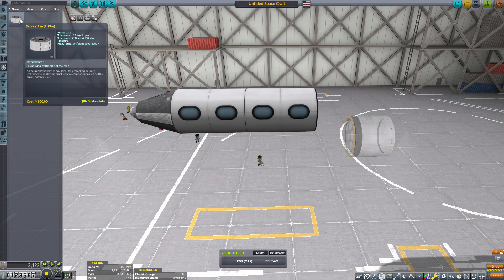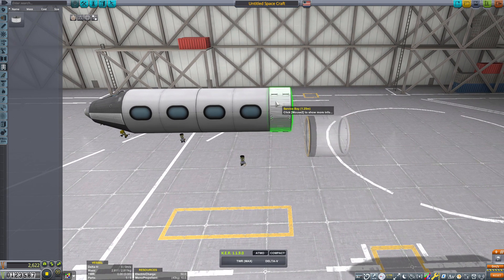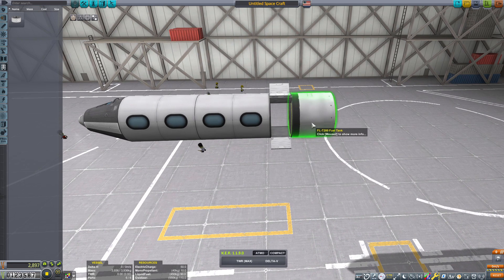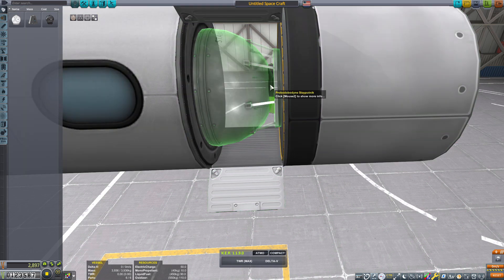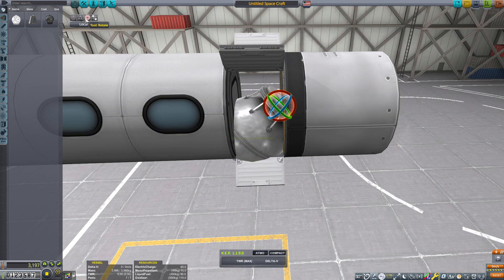But anyway, now that we've unlocked things like the passenger module and some other stuff, I wanted to revisit the Orion — our passenger SSTO, our moneymaker when it comes to contracts for tourism.